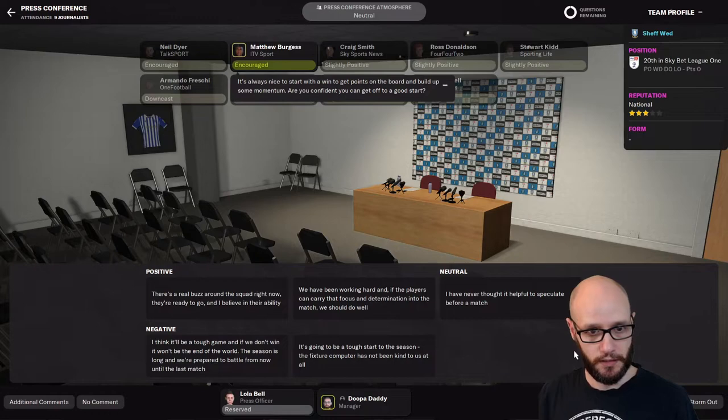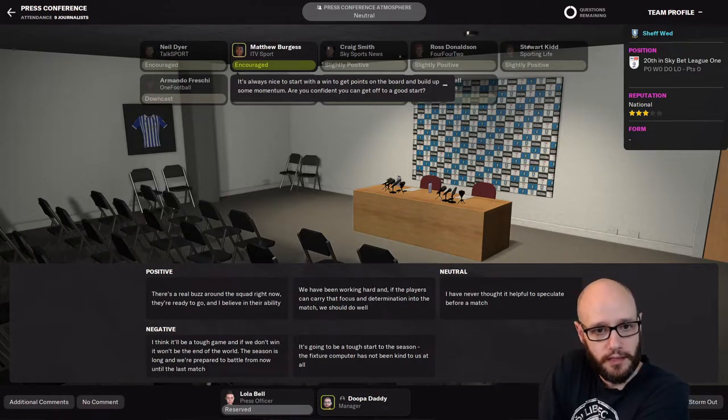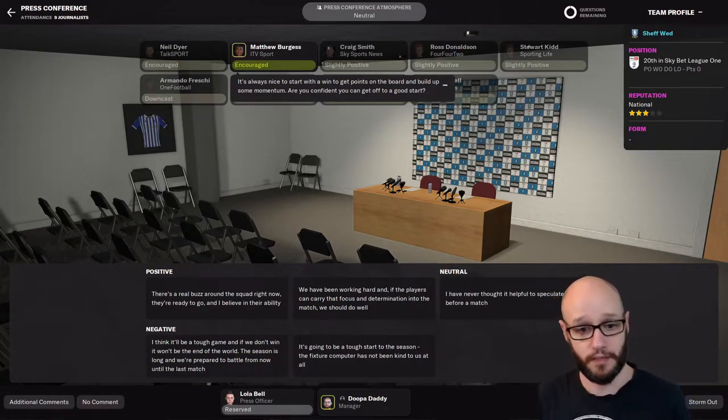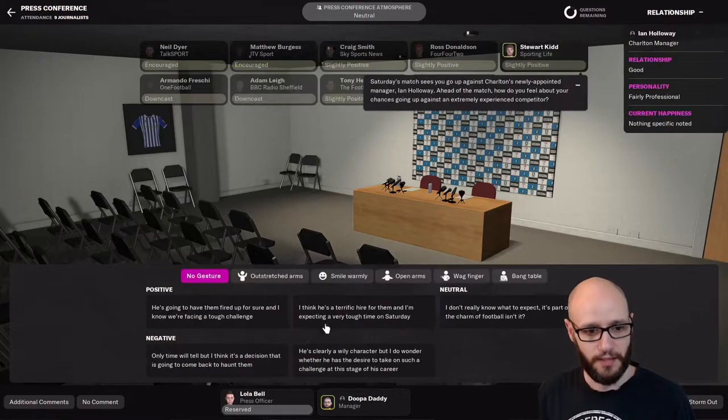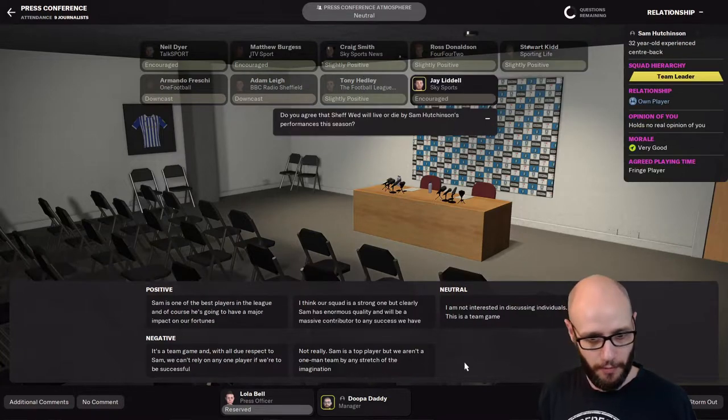I'm going to address my team. It's always nice to start with a win. Are you confident? It's been a good pre-season. Saturday's match - we go up against Joltons, newly appointed manager Ian Holloway. Ahead of the match, what do you feel about your chances going up against an extremely experienced competitor? Give him a bit of praise - like Holloway, he's a good character. Do you agree that Sheffield Wednesday will live and die by Sam Hutchison?